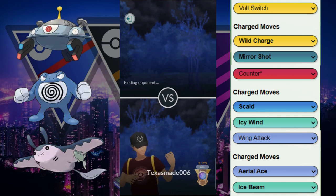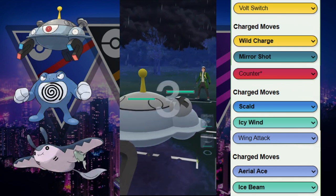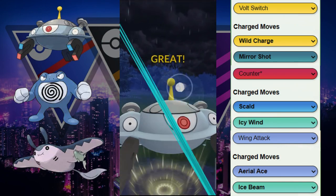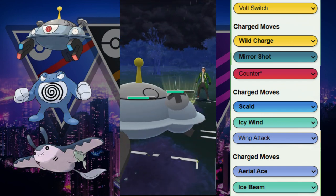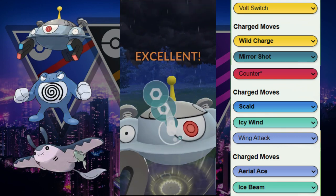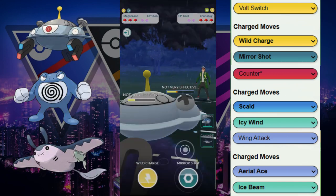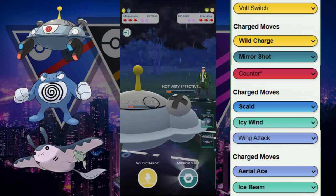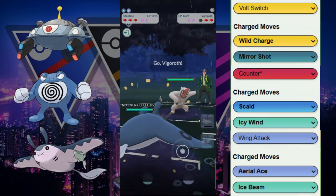Next game — Charjabug versus Magnezone. Definitely don't want to see Charjabug in the back. We throw Mirror Shot just to try to get a debuff or bait a shield. We don't know yet if they're running Discharge, X-Scissor, or Crunch. They reveal Discharge, which indicates they're probably running Discharge X-Scissor — a very common moveset. We do get the debuff, so the Discharge does a little less. We get to two Mirror Shots, and Mirror Shot on cap-tie takes out Charjabug.